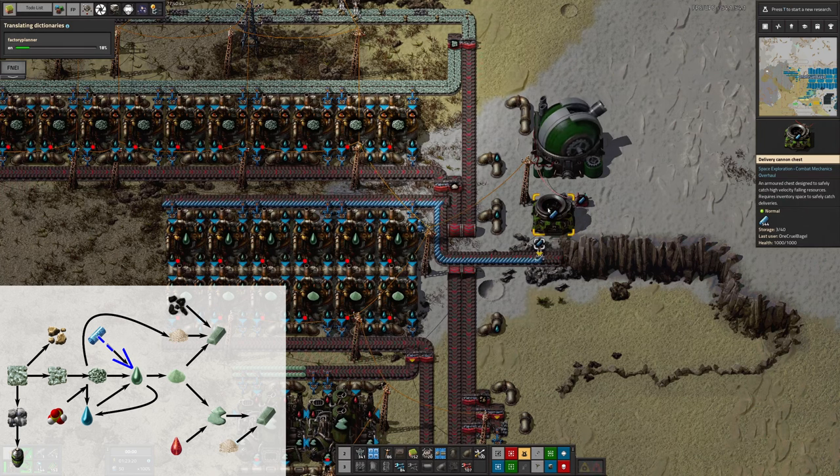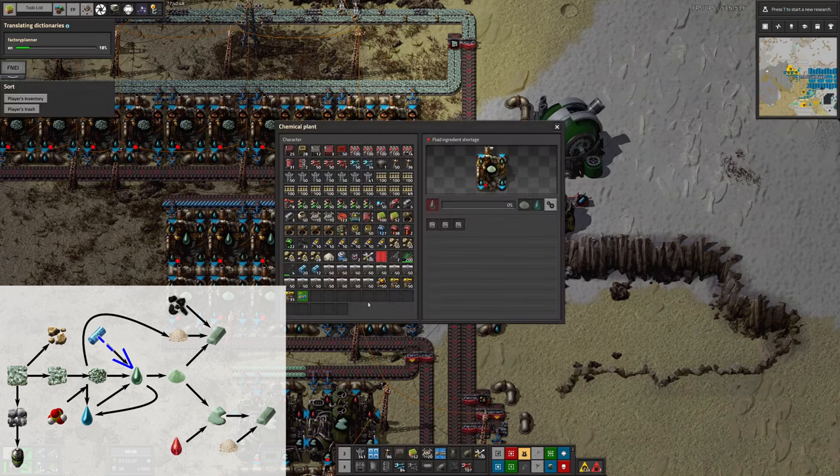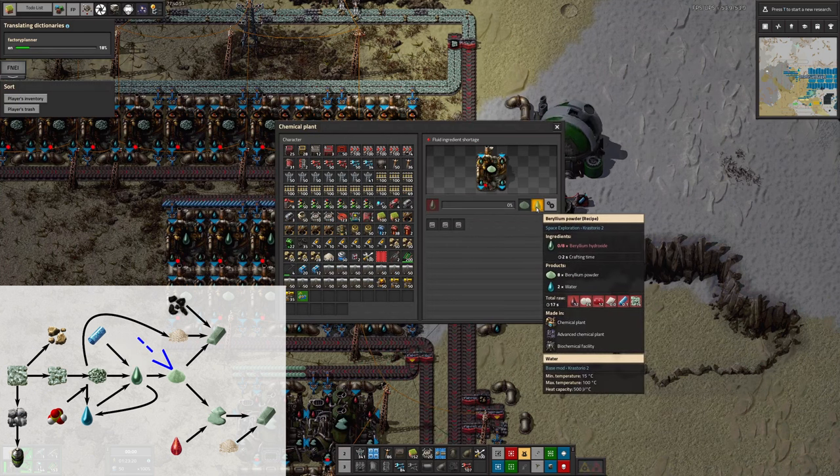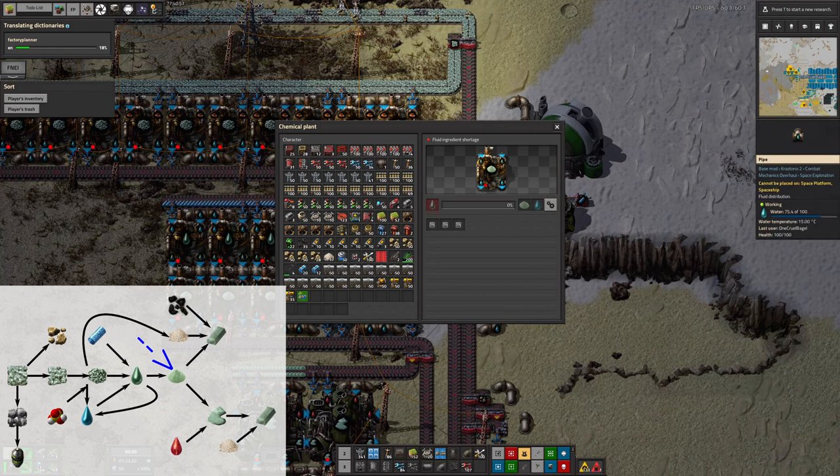The cryonite supply is absolutely sufficient - it's producing as much as we need, so that's definitely working fine. That then produces the beryllium hydroxide, which we can then chemical plant again to extract - pull the water back out of it again. So we put acid in and take water out, then we put the water back in and then we take the water out again. It's a very strange process.